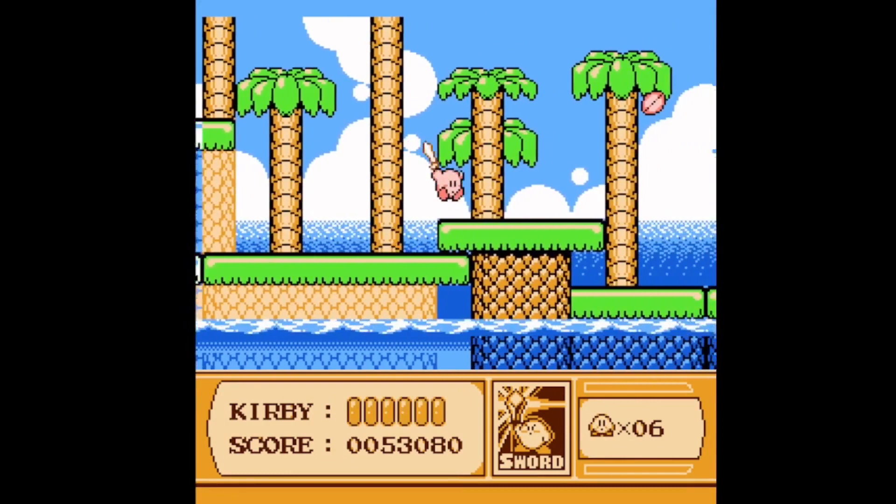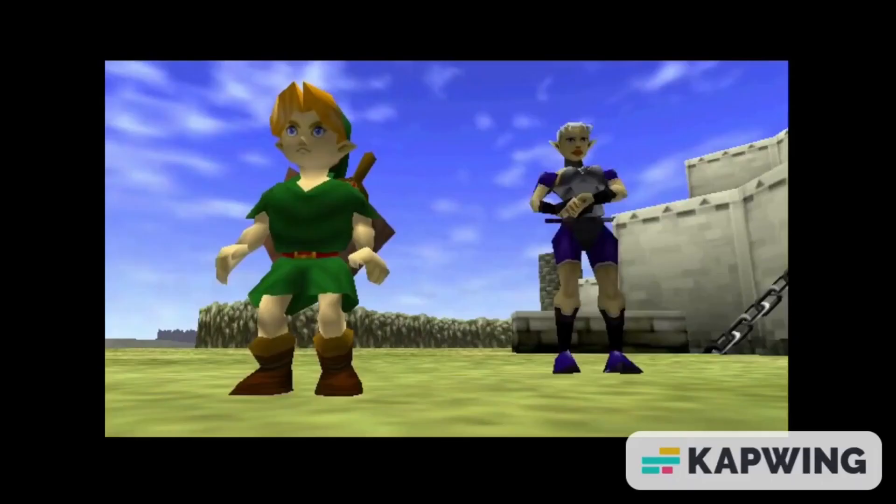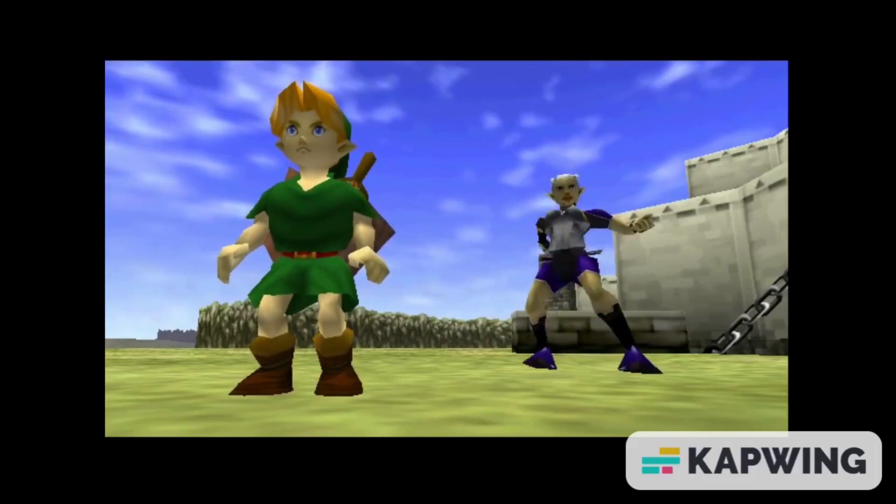Here we have a new obstacle: tree nuts that explode. If one of these nuts falls on Kirby, it will damage him. I would compare these things to Deku nuts from the Legend of Zelda franchise. He performs a vanishing type of jutsu.